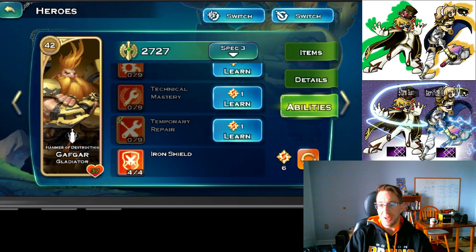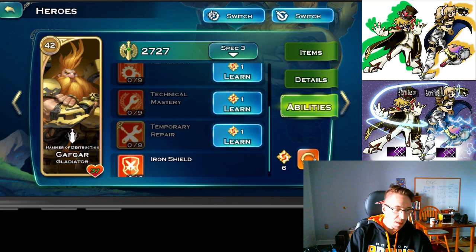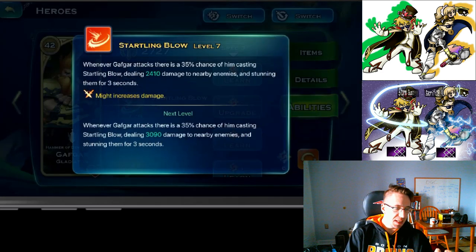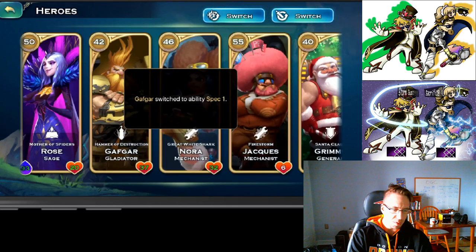Gafgar does have some items that will add like plus one to Temporary Repair. Play around with that — if you want to see those items, go to academyofconquest.com. Starling Blow is his auto-attack proc at 35% chance, and it will actually deal a decent amount of damage. It adds some extra DPS — nothing crazy — but it's good if you're not casting active skills.